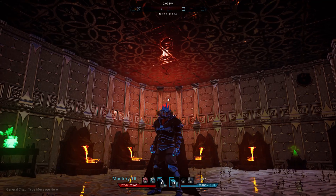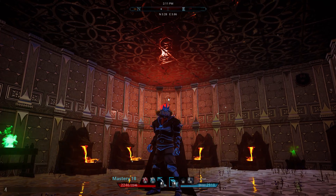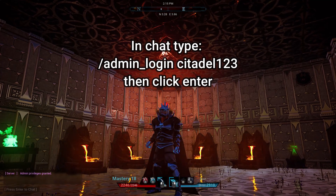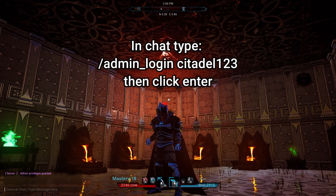What's up everybody, Spartan Steve here to show you how to log in as admin and use a few console commands. You will have to type in general chat and click forward slash admin_login and put the password citadel123, and you will log in as admin.